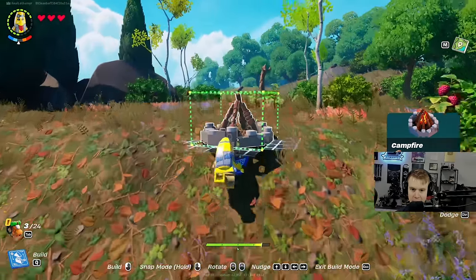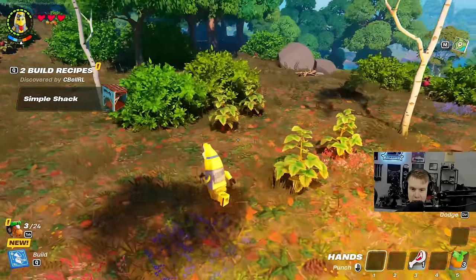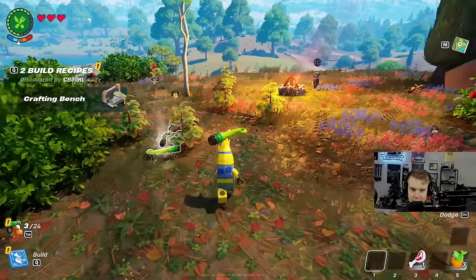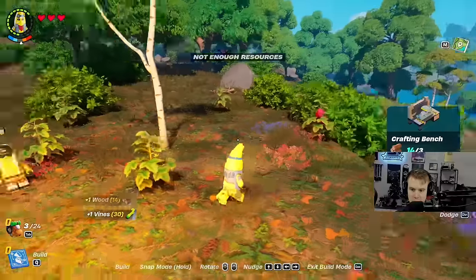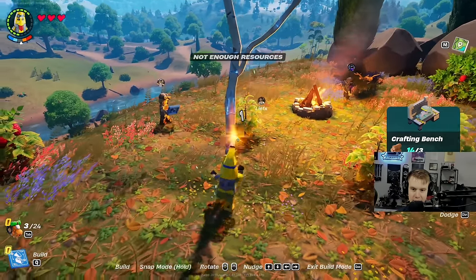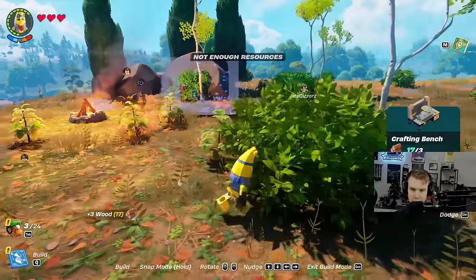Alright boys, I'm building a campfire up here. I'm coming. I'm cold. And I can build a simple shack up here. Wait, are you the banana? You are. I am the banana, yeah. Wait, you actually built this already? How? The campfire? Press Q. And I can build a simple bench. Q. It's the utility. I need vines. Simple shack, dude. Yeah, we need vines. I built a shack.